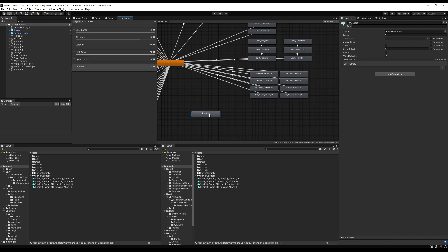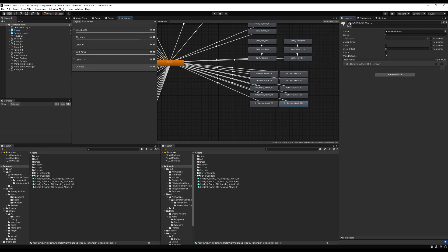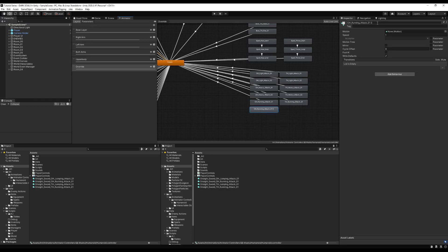If you guys have your own animations you can follow along. I'm going to make an empty state here — this is going to be called One_Handed_Running_Attack_01. Make sure I spelled that right. Then we're going to copy that and make Two_Handed_Running_Attack_01, One_Handed_Jumping_Attack_01, and Two_Handed_Jumping_Attack_01. We're going to make a transition back to the empty state as we always do. You can check foot IK if you want — it makes the animations look a bit nicer. Don't check it for the jumping animations though, because your feet are leaving the ground.